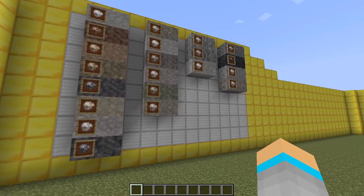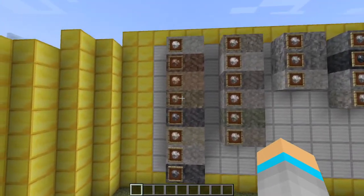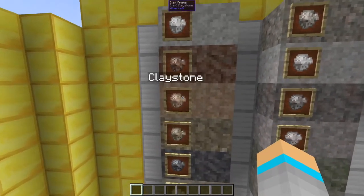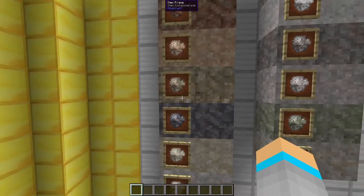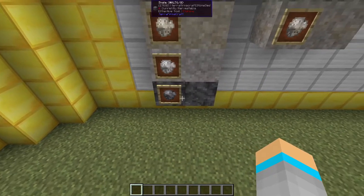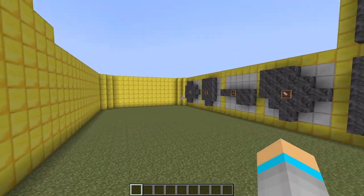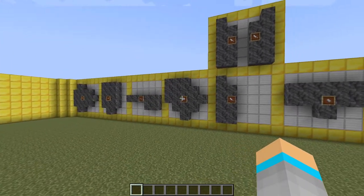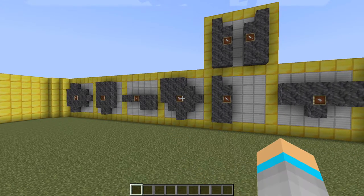There are four stone types in TerraFirmaCraft. The first is sedimentary rocks, which include chalk, chert, claystone, conglomerate, dolomite, limestone, rock salt, and shale. These each give 51 durability to axes, shovels, and hoes, and 26 durability to javelins.